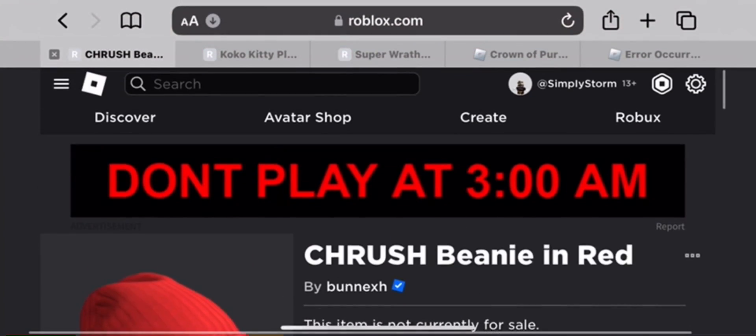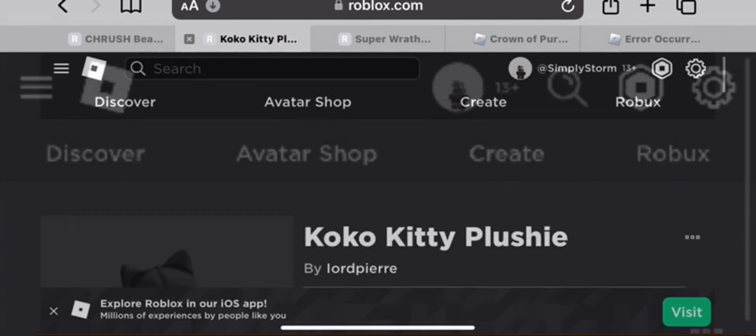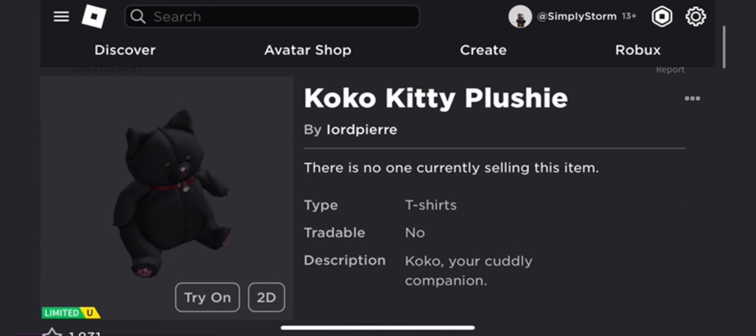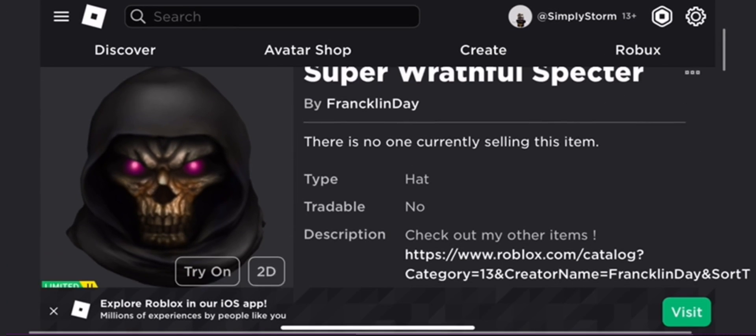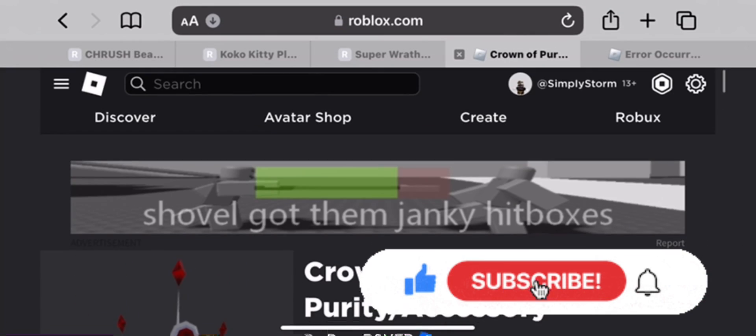Hey everyone, welcome back to the channel. In this video, be sure to get five free GC limiteds. I'm pretty sure three of them are already on sale, which means they'll be back for Robux eventually. I'm pretty sure they won't be that expensive either.